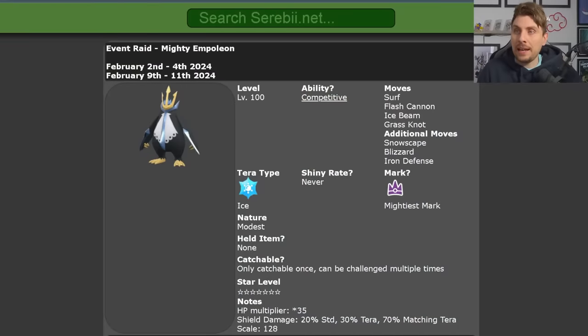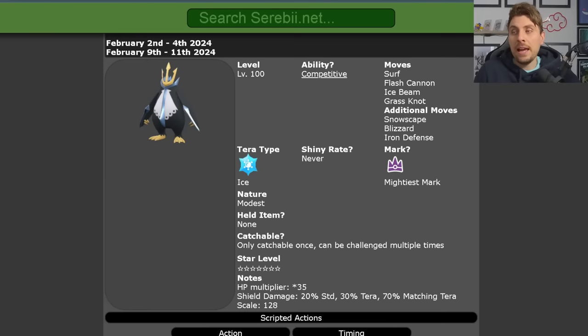Returning for its second phase in Pokemon Scarlet and Violet, the Empoleon Terror Raid event is back, running over this weekend from the 9th of February until the 11th. It will be level 100, it will have the mightiest mark, ice is its terror typing, it can never be shiny, but it will have its hidden ability Competitive. The moves it will have access to are Surf, Flash Cannon, Ice Beam, Grass Knot, with additional moves Snowscape, Blizzard, and Iron Defense. It will have a Modest nature so it's going to be hitting pretty hard, and it is only catchable once per save file.